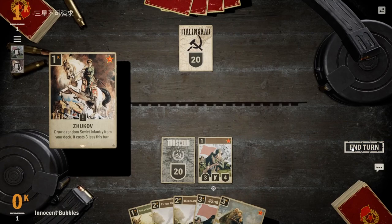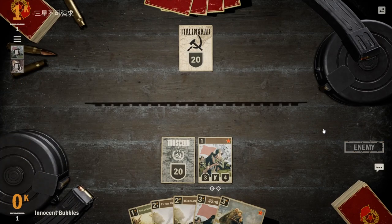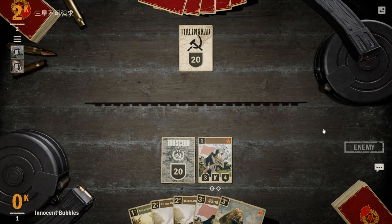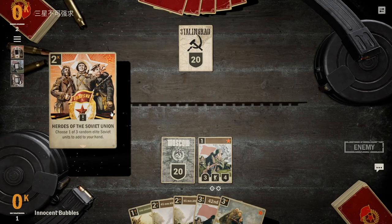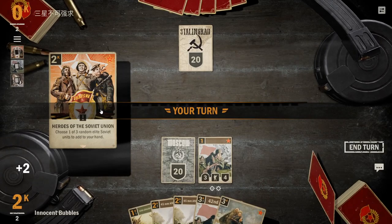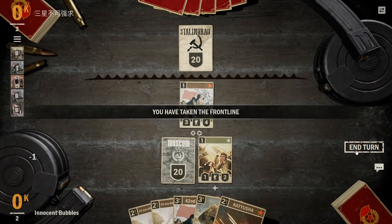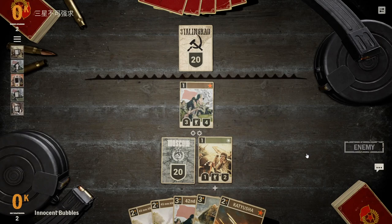We're going to go ahead and get a 42nd Rifles. Now there is an argument for not keeping both of them since we know we're going to have one. However, against Soviets where they have a lot of cards like Hammer, it's good to keep two of them just to have a backup. Our opponent plays Heroes of the Soviet Union. We push up the front line and drop the 10th Engineers — this lets us drop a Kyusha and hit with it next turn, doing a potential 4 damage to any target.